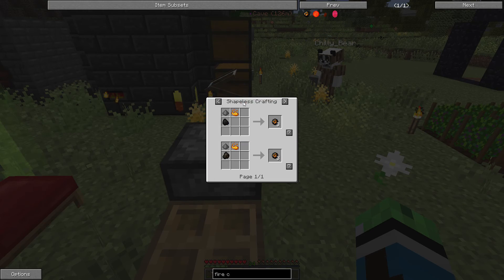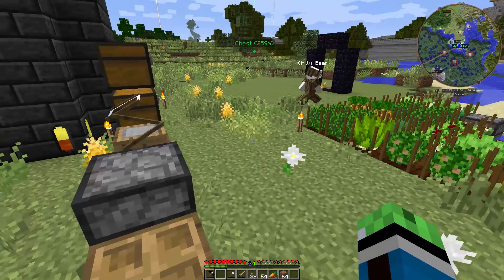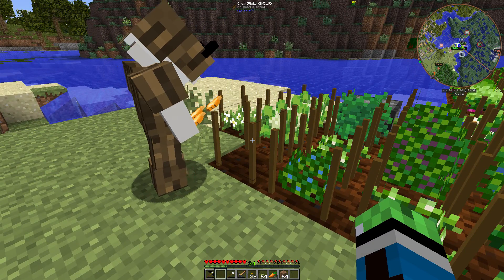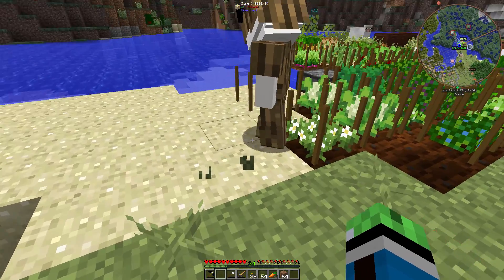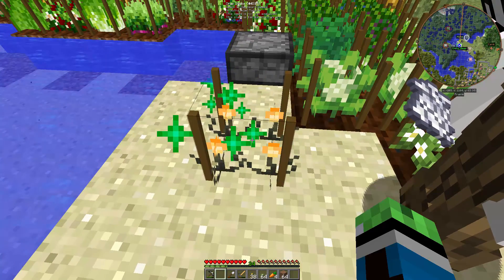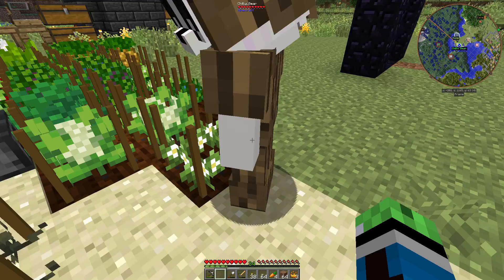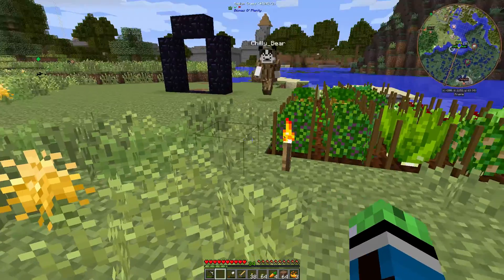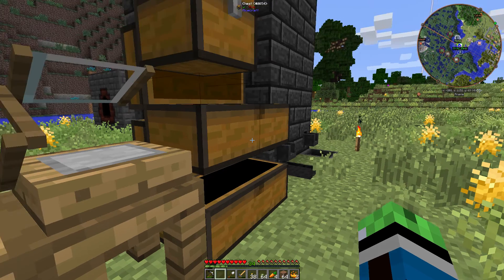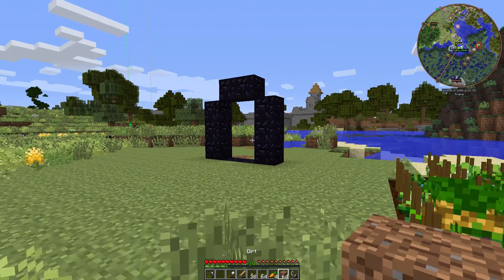Looking at how to make blaze powder — do we have cinder pearl? I think we found cinder pearl seeds. I do, right here. It has to be planted on sand. There's sand right here, and I have some bones too. That was easy — got it. Three cinder pearls! This must be a high-tier crop. Could you give me one of those? We still have steel, why don't we just make a flint and steel? I got the flint and steel, so let's head into the nether.